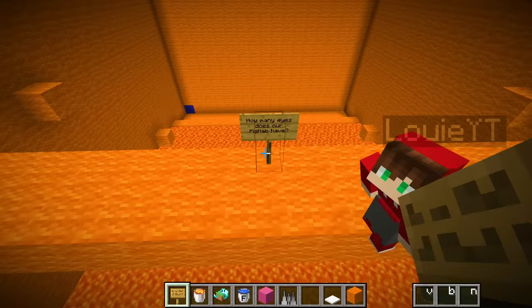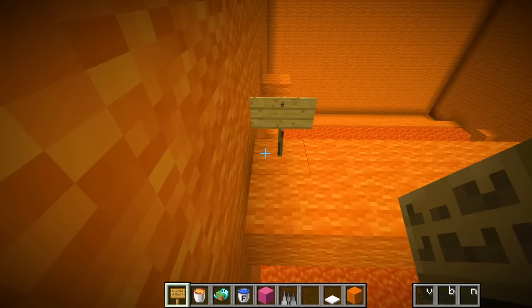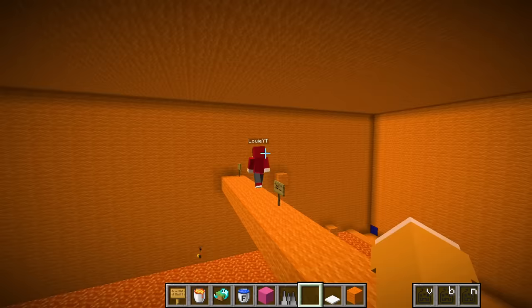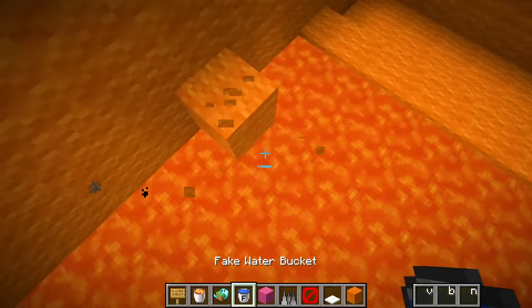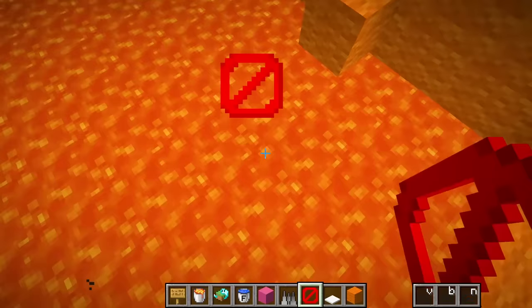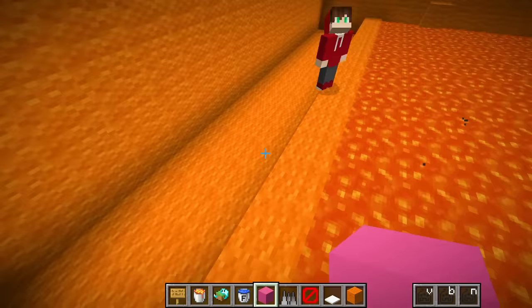We're calling our combo Pig Nab. Over here we'll put six, which is how many eyes he actually has - two rows of three. Over here we can put four, which is the wrong answer. I doubt Gracie's even gonna look at the amount of eyes he has. Unless she wants to do all that parkour again, she'll have to guess. For the last thing, instead of just having another jump here, I'll make this a ghost block and put a barrier block two blocks to the right. To make it more obvious, I'll change the roof block to pink concrete so if she looks up she'll know where to go.